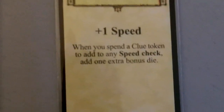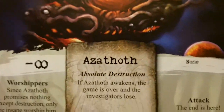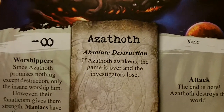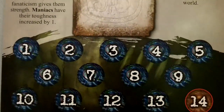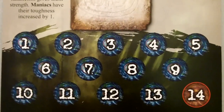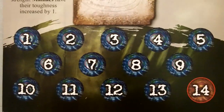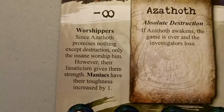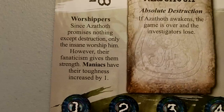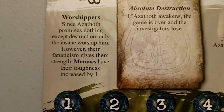Next I'm going to pull out the Ancient One. For our Ancient One, we're going to be using Azathoth. If Azathoth awakens, the game is over and investigators lose. This would be a pretty good Ancient One for our first game — it simplifies things a bit; we don't have to worry about the last part of the game where you actually fight the Ancient One if it wakes up. He has a Doom Track of 14, which is good for our first game — gives us more time to get some gates sealed and hopefully win. His ability is Worshippers — since Azathoth promises nothing except destruction, only the insane worship him. Their fanaticism gives them strength; Maniacs have their toughness increased by one. Not a real powerful ability, but something I'm definitely going to have to watch out for.